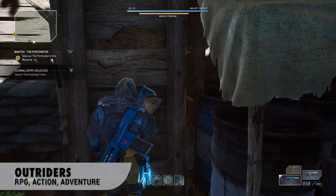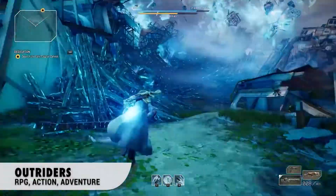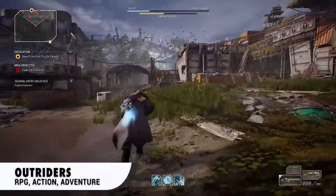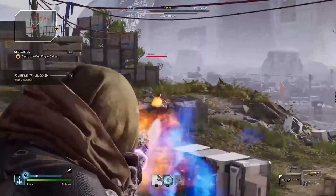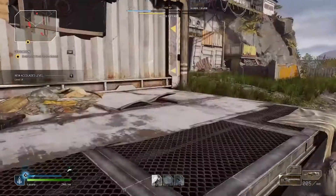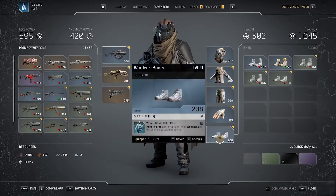First game, Outriders. Outriders is a third-person shooter mixed with elements from role-playing games. People can create their custom characters and choose between four classes. All classes have special skills with a short cooldown time and can be combined with other skills for maximum effects.